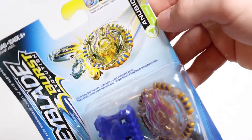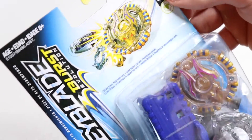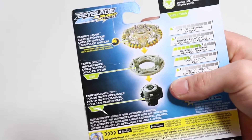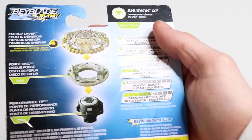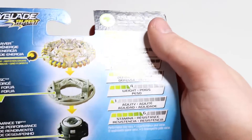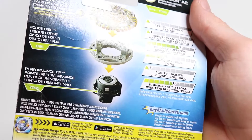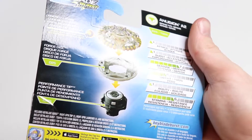It's green — there's a little green here because it is a defense type, I believe. And then the back again just shows the stats like usual — you guys can read those. Looks like it's got a lot of stamina and it's got a lot of defense, not much burst, not much agility.